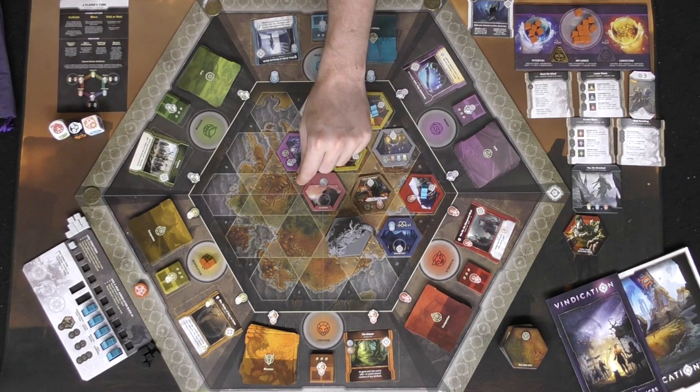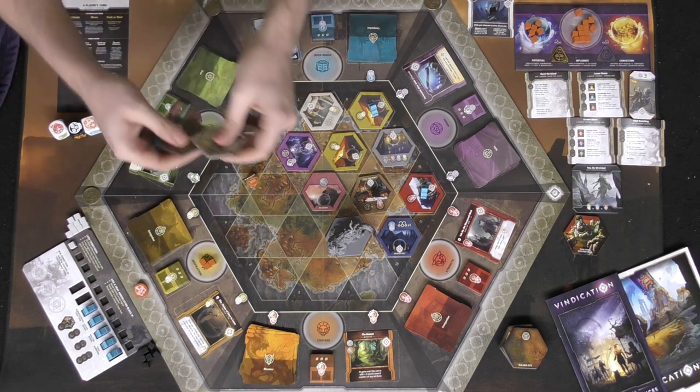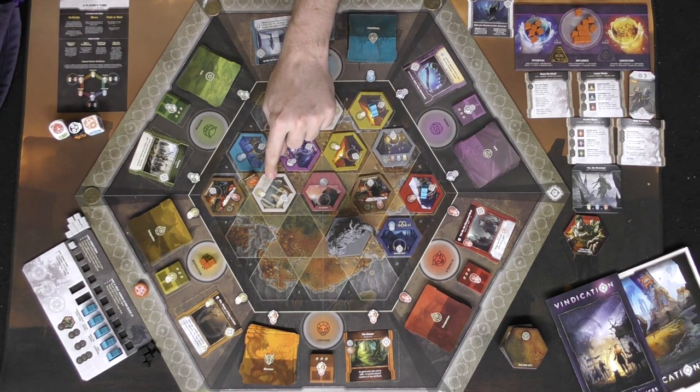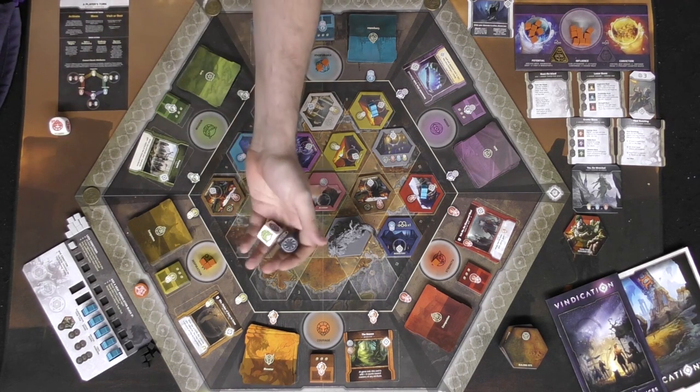My turn again. I move three spaces, discovering new tiles - got two blue and another command post for movement increase, plus one that removes influence off allies. I'll take the tiles and put them on blue, then place one on strength activating my character. Those are my three actions for the turn.